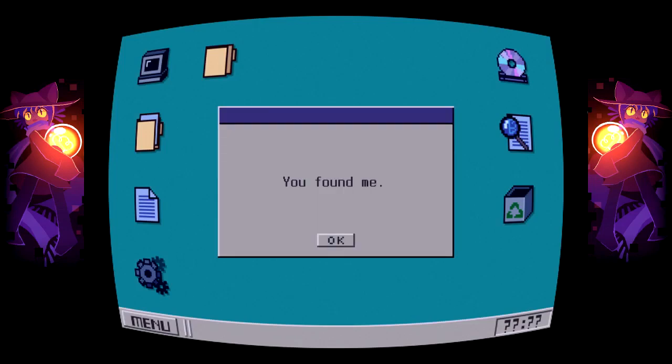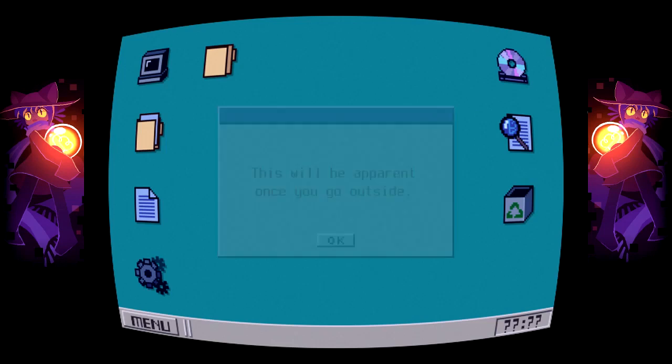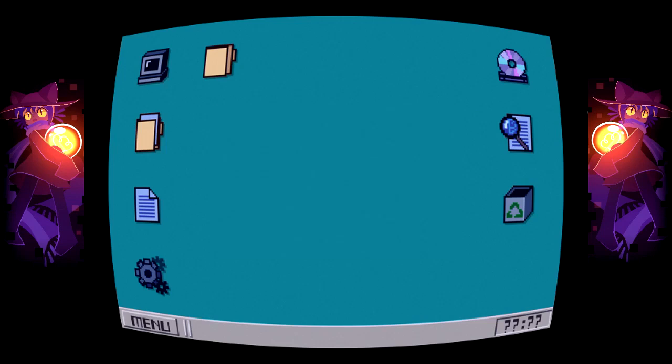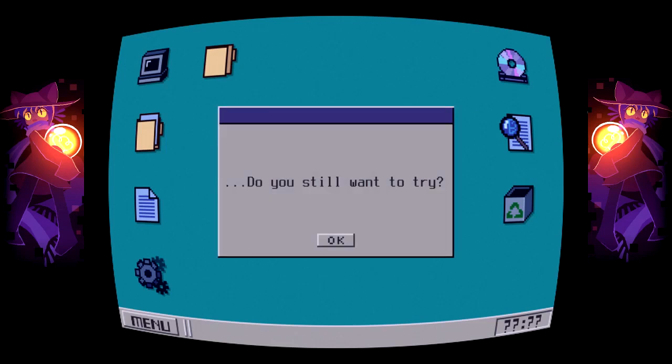You found me. You're already too late. Not much of the world remains. This will be apparent once you go outside. This world was never worth saving. Do you still want to try? Then remember this: your actions here will affect Niko. Your mission is to help Niko leave.